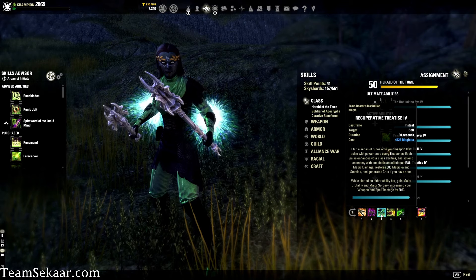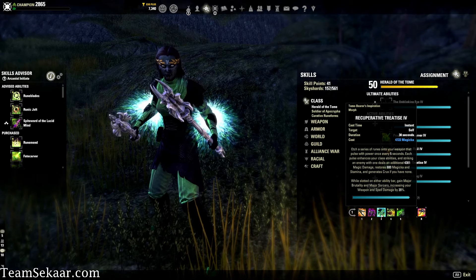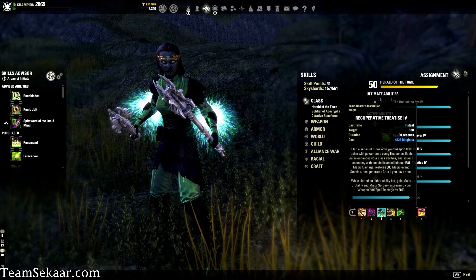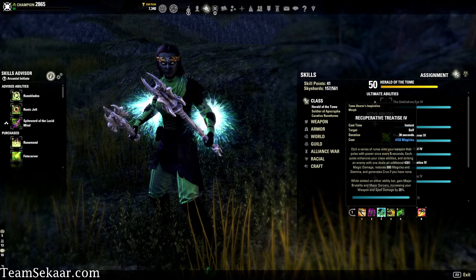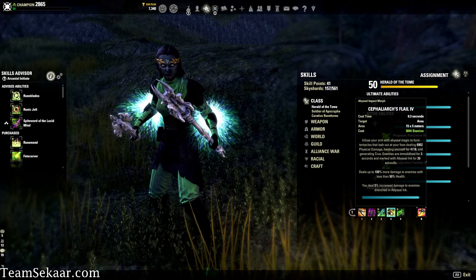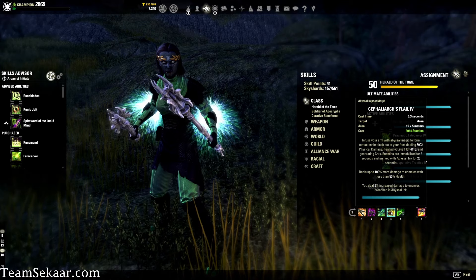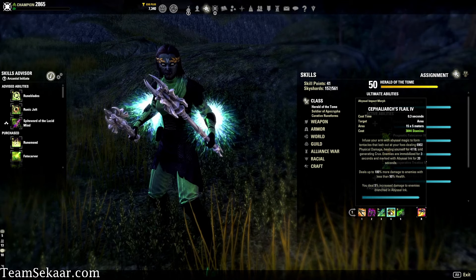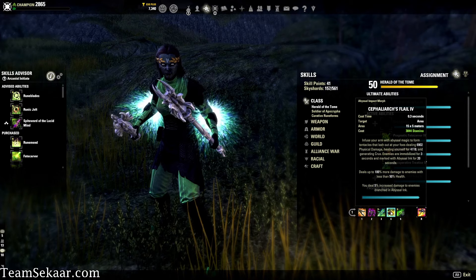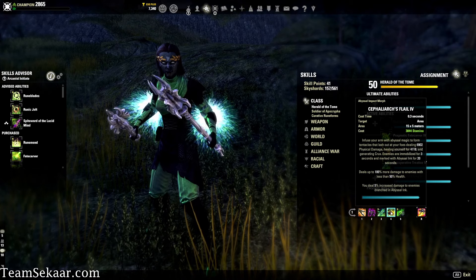We have Recuperative Treatise, which is your source of Major Brutality and Sorcery — increasing your weapon and spell damage by 20%. Every five seconds it deals an additional 4,300 magic damage and restores 600 magicka and stamina to you. Then we have Celiarch's Flail, which is a sort of burst damage combo ability. It deals 6,900 physical damage and heals you for 4,100 of that damage. Enemies are immobilized, which is key for weaving your other abilities while they're stuck. It also deals up to 100% more damage to enemies below 50% health, so it works as an execute.